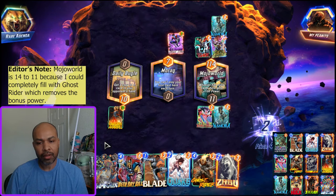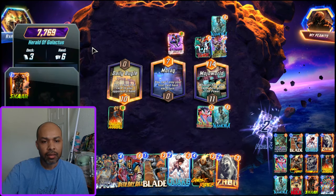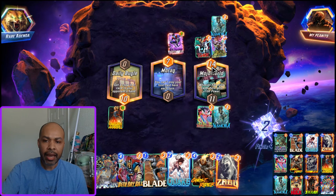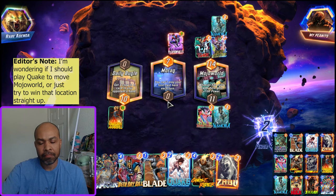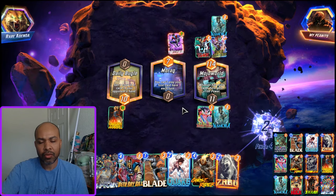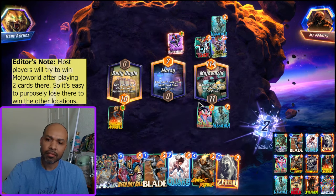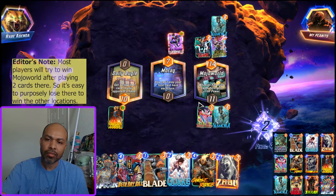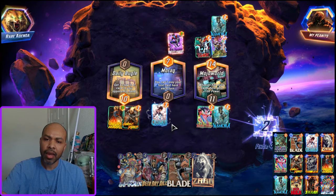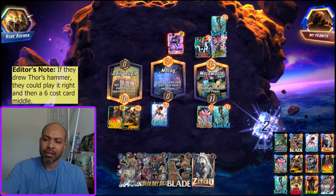It's 14 to 11. If I play Ghost Rider, Scar — so Ghost Rider is 14 points so I get up to 25. They would need to add quite a bit. Do I just throw right? Hmm. They have to play right though. So maybe I do Ghost Rider here and Quake here, but then they could go hard mid. I'll roll the dice.